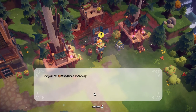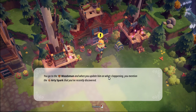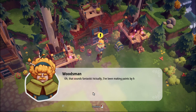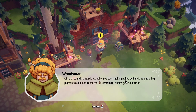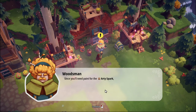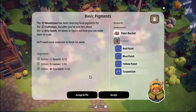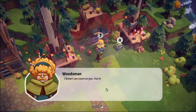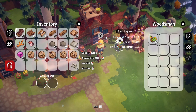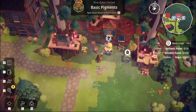Let's go pick this one up. You go to the woodsman and update him on what's happening. You mention the arty spark you recently discovered. This sounds fantastic - I've been making paints by hand and gathering pigments for the craftsman, but it's getting difficult. It's usually paint for the arty spark - we should create paints in the workstation, maybe somewhere to apply the paint too. I accept! I'll give you your leaves. I don't have any quartz here. Leave a bit of tree bark as well.